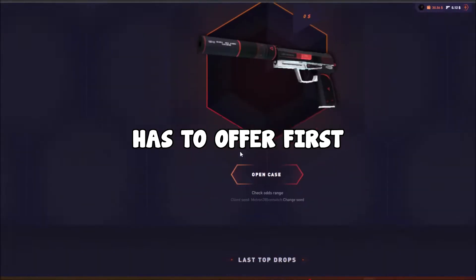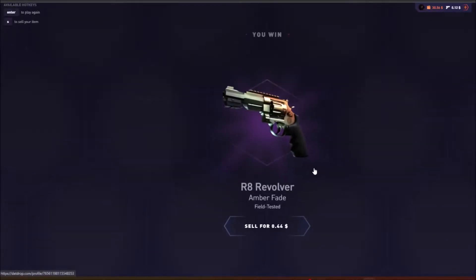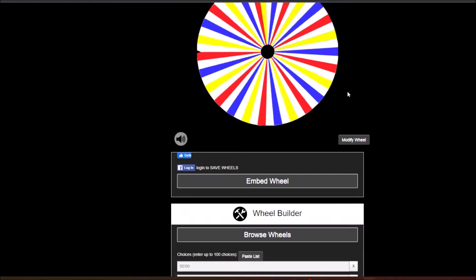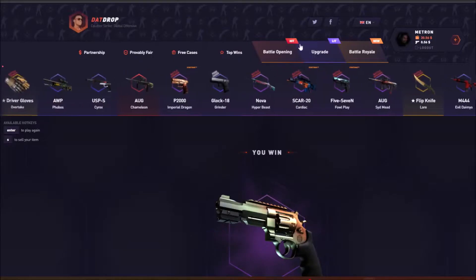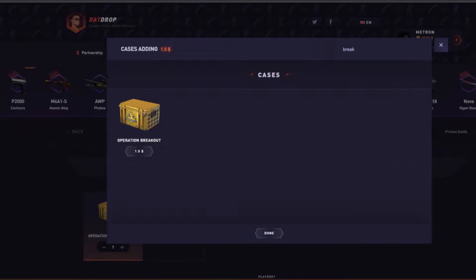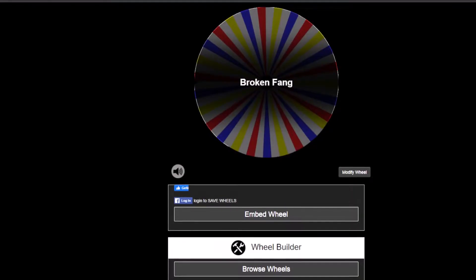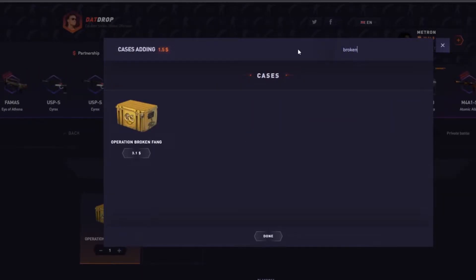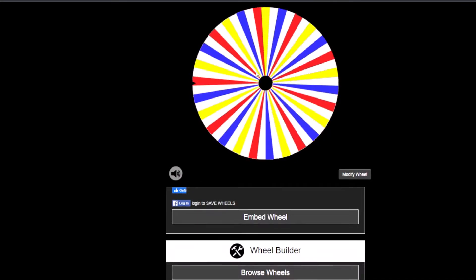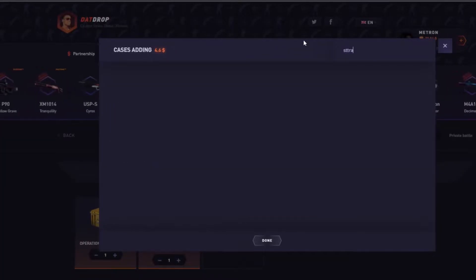Let's see what the free case has to offer for us. You can pull like $2.50 here, it's not too bad — 44 cents. First case is gonna be a breakout case. Okay, let me create a battle already. First case, breakout at 50 cents. Next one — broken fang. Okay, broken fang, that's a three dollar case. Next one — StatTrak. I actually like that case, you can pull huge in that case for sure.